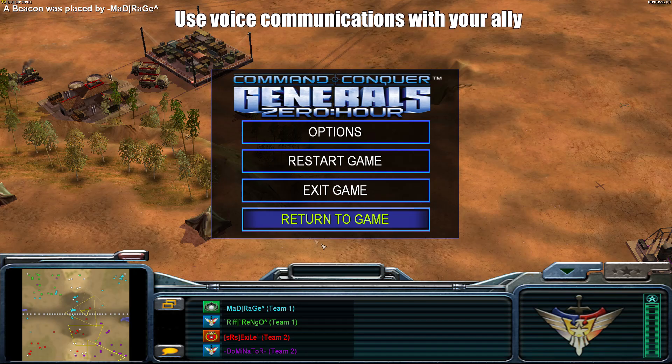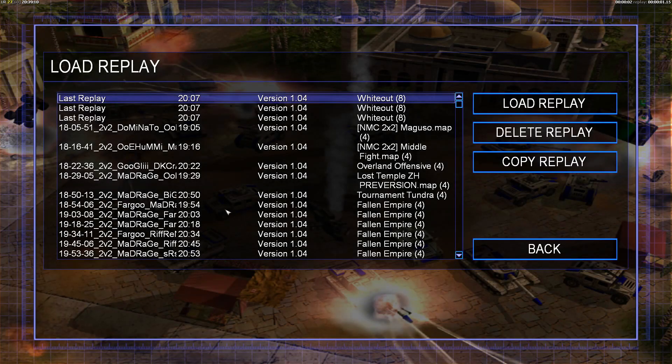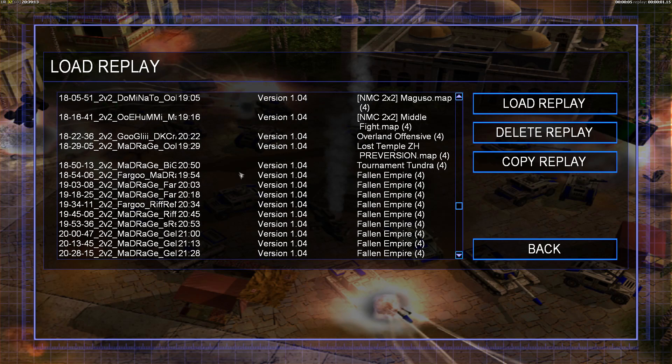Tip four is communication — I already mentioned Skype. You can see I used a beacon in that game to signal killing the tunnel before he went in with the battle master. If you have Skype you can still use beacons, but speaking while playing is so much faster than pressing backspace and typing out messages like 'I'm going to kill his arms dealer now.' If you want to play at the top level, I highly recommend Skype with a teammate who speaks your language.